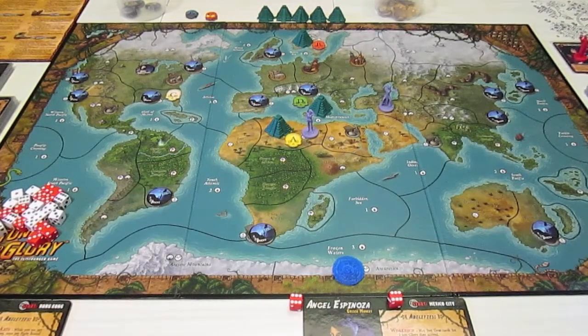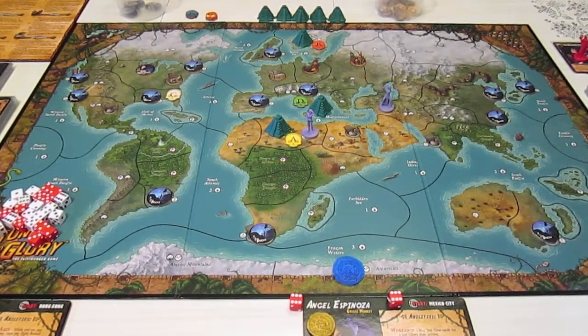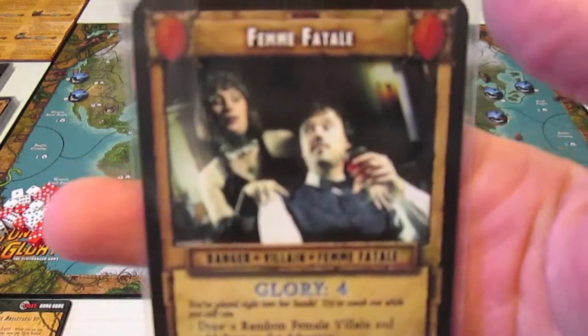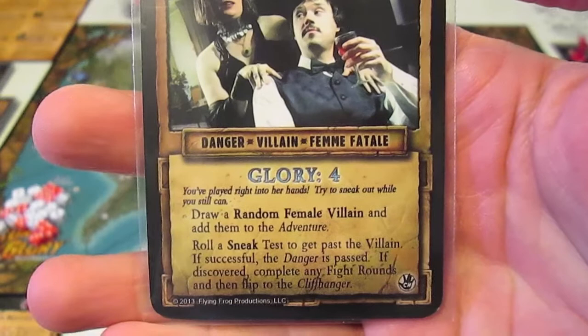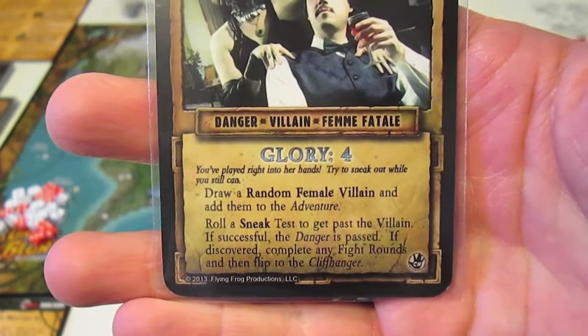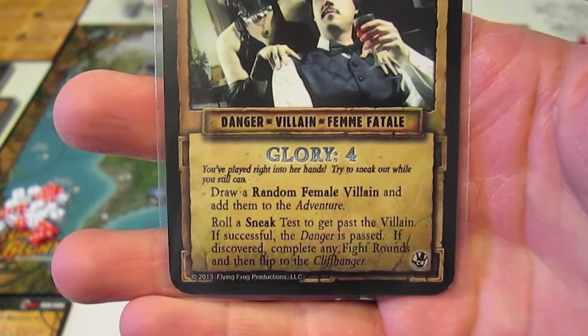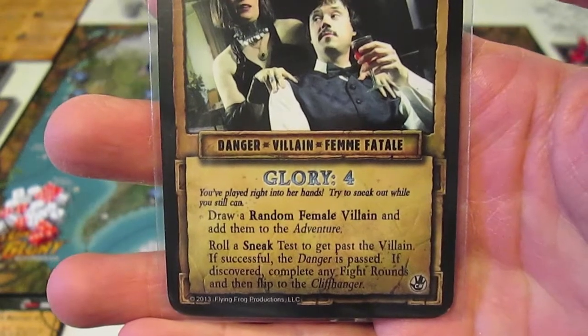The five glory goes on the board — she hasn't collected it yet. She can camp down and collect it, or press on. Because she's at a temple, she also collects one fortune directly. She decides to press on and encounters a femme fatale danger. The card says: draw a random female villain and add them to the adventure, then roll a sneak test to get past the villain. If successful the danger is passed; if discovered, complete any fight rounds and flip to the cliffhanger.